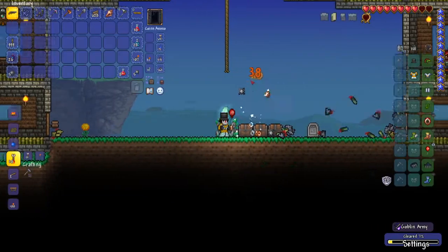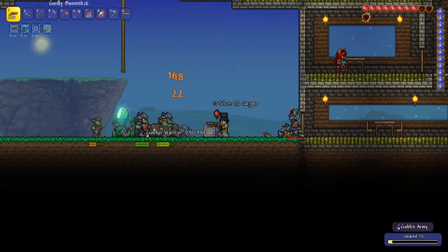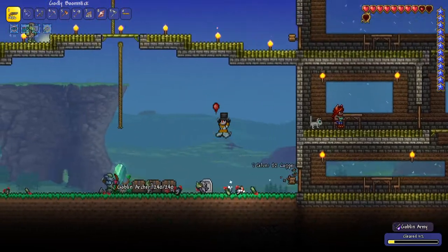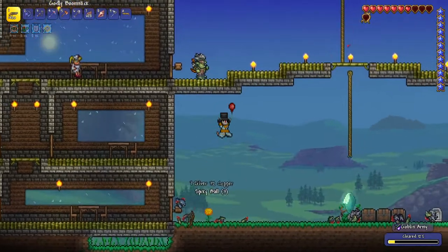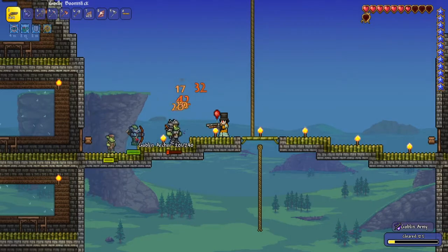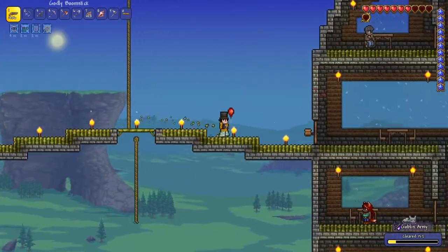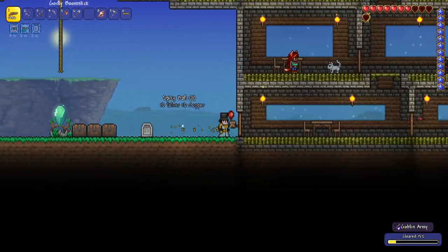Spikey ball — they got a bit of a resprite, which is very nice. Anyway, this shouldn't be that much of a problem because I do have a lot more than you'd normally have. I do like the new sprites for all of the enemies and whatnot, because they look a lot better. It's still similar to what it was before, but it's just different. And after I do this, I'll be able to get the goblin tinkerer, which is very good.